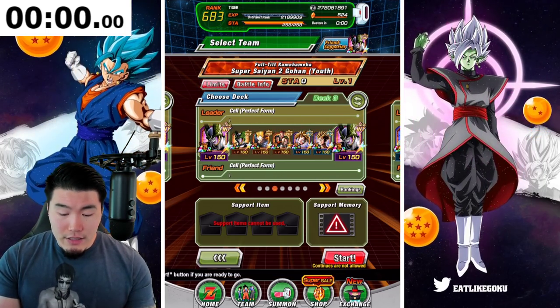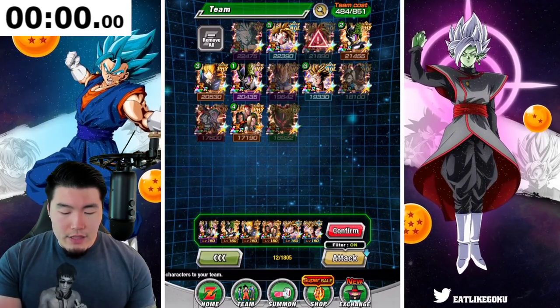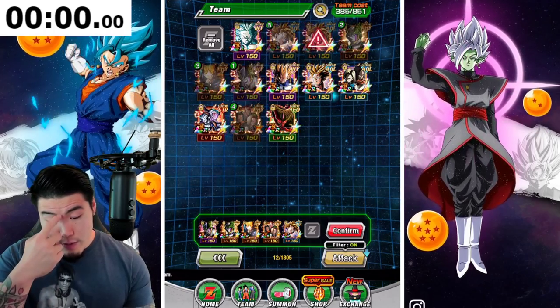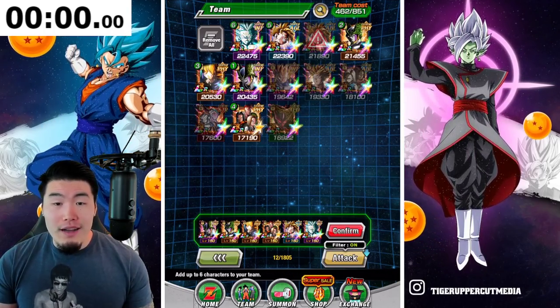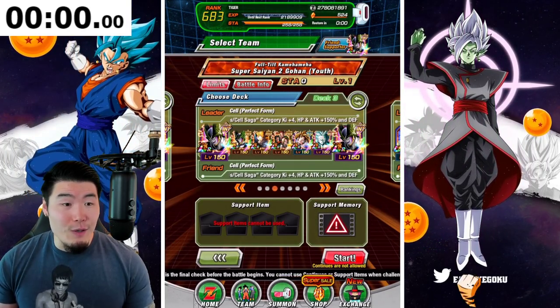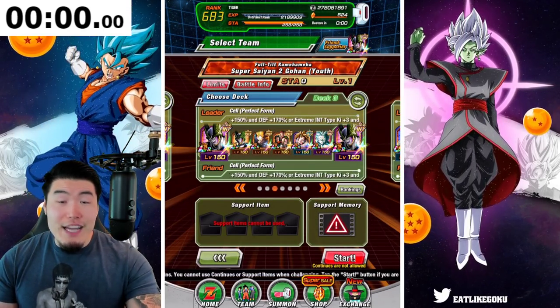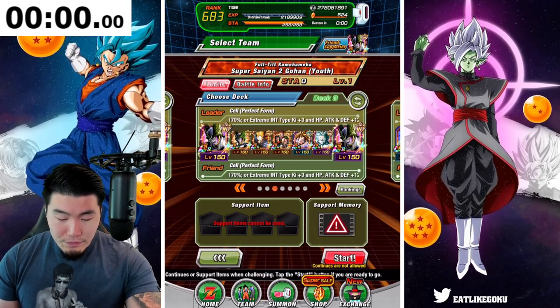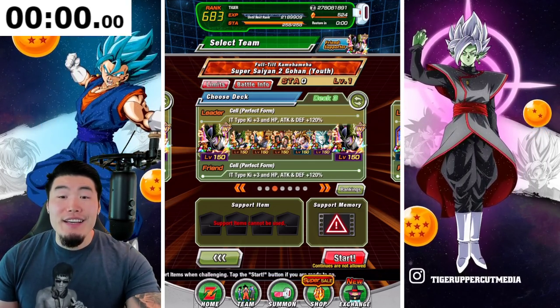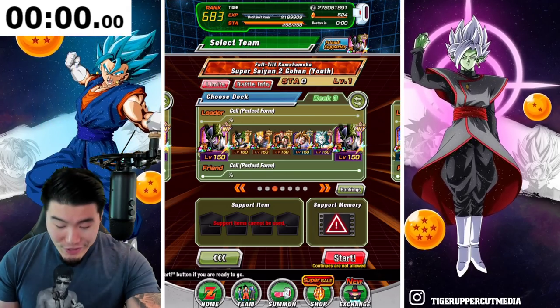We're also going with all LRs because the Legendary Power link allows you to do more damage against Gohan. One quick adjustment I want to make — I'm probably going to take out Trunks and throw in Gohan himself. I'm feeling pretty good about this team, so let me start the timer. We're going to jump into level 1 in 3, 2, 1 — go.